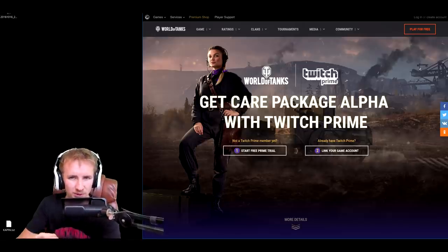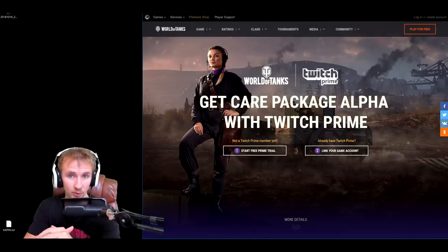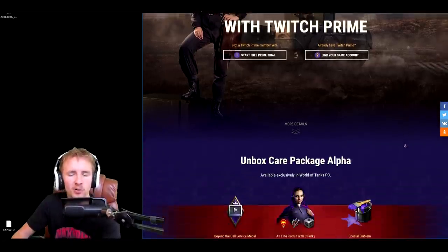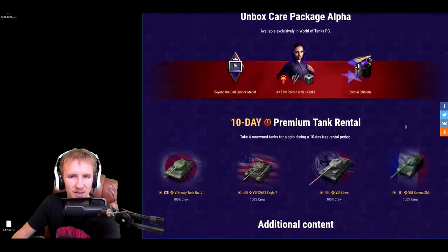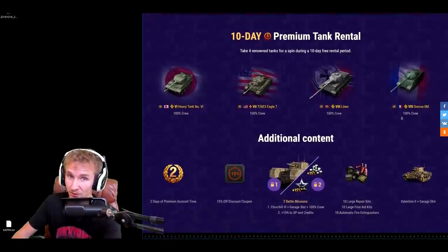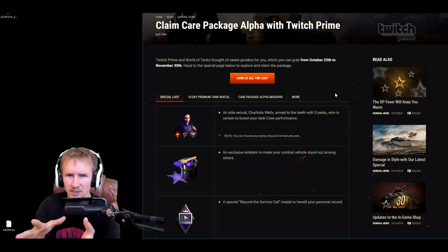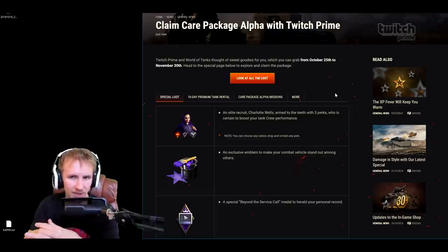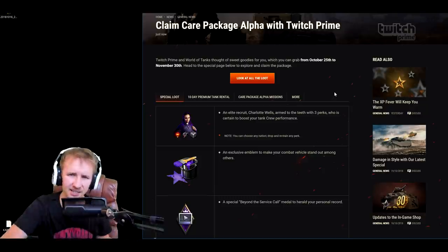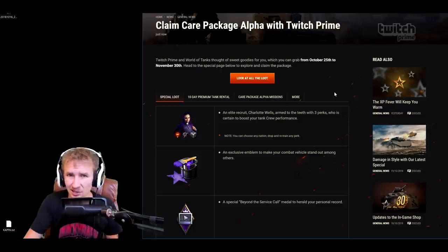Hey everyone, it's Quickie Baby, welcome back to World of Tanks. Today I want to demystify the collaboration that Wargaming and World of Tanks are having with Twitch Prime, and if you're already a Twitch Prime user, how you can get some of the best loot that Wargaming have ever given away completely for free. Amazon Prime is not a free service, so I'll be discussing all of that as well. The Twitch Prime care package should be available from the 25th of October until the 30th of November. Before I show you how to link your accounts, let's look at what's in the care package so you can figure out whether it's worth your time.